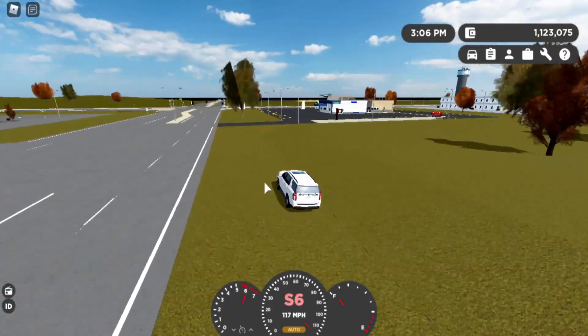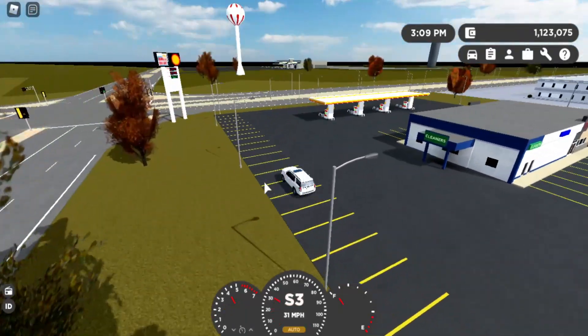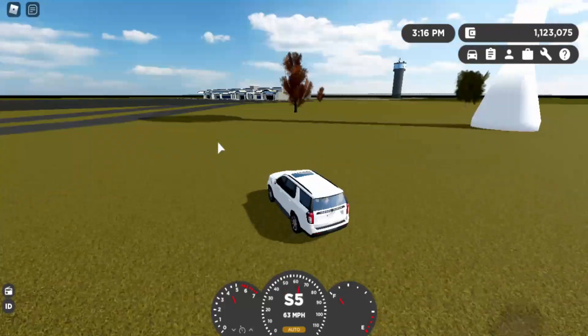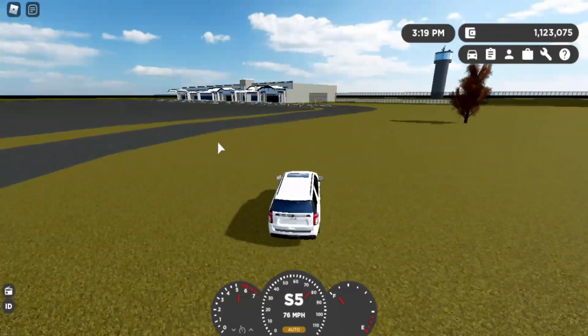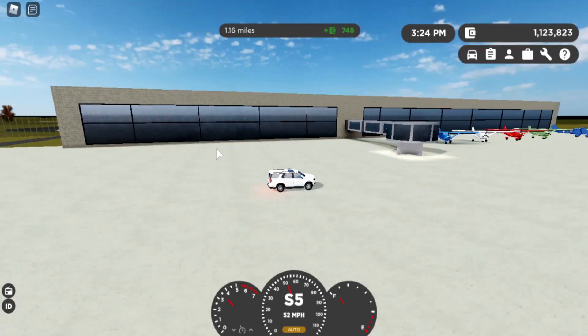Okay, that didn't work as planned, but there should be planes over there. We'll find out in a second once I get over there. It's kind of laggy right now. My guess would be they're in the back of the airport — oh there they are right there! Look at that, that looks insane.